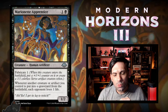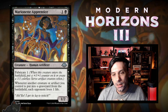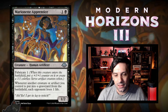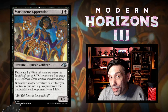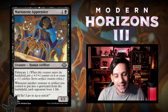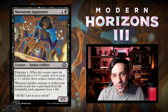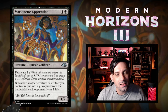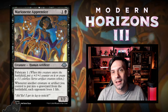Next up, we've got Marionette Apprentice — one we saw during Leak Season. One black and one for a 1/2 Human Artificer with Fabricate 1, so it can come in with a +1/+1 counter or make a 1/1 colorless Servo artifact creature token. Whenever another creature or artifact you control is put into a graveyard from the battlefield, each opponent loses a life — kind of like Blood Artist or Disciple of the Vault. Both creatures and artifacts triggering this makes it insane, and being able to immediately create a sac-able artifact creature token is just gravy. I think it's going to be everywhere.